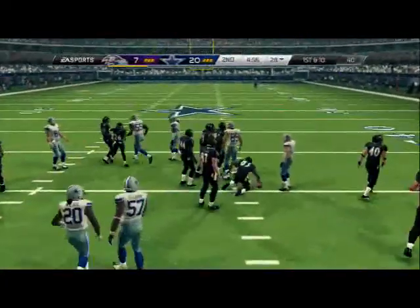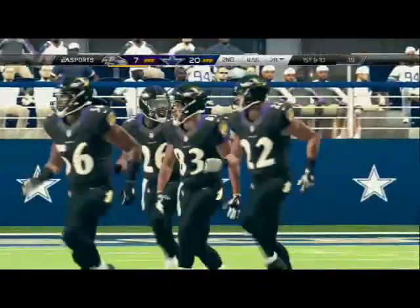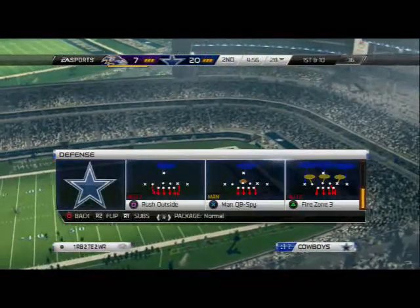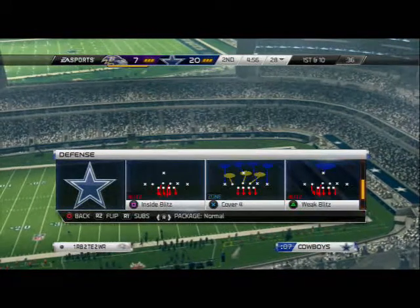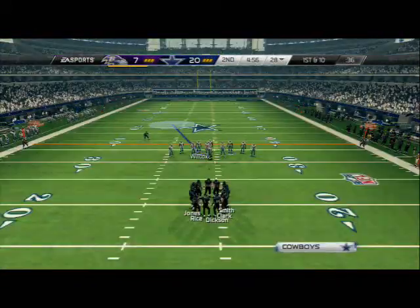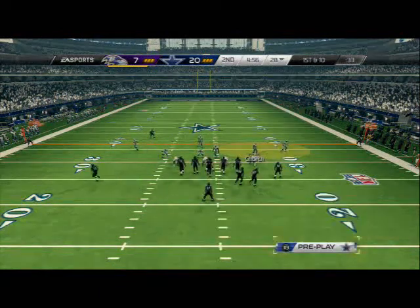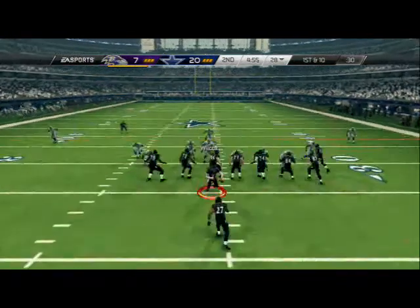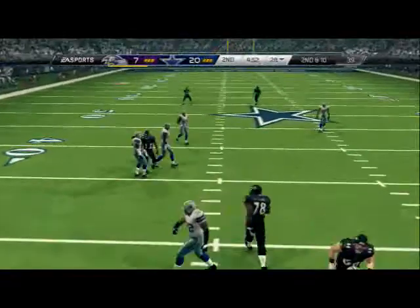If you do kick it deep, I recommend taking your kicker and running him all the way out to the outside so they can't get to the edge. We're in for six normal with a possession lead — this is the optimum situation. We're going to run the basic run defense. Corner route — I know that — yep, good D. I knew the corner was a possibility so I hesitated, baited him, and by the time he hesitated the pressure got in.